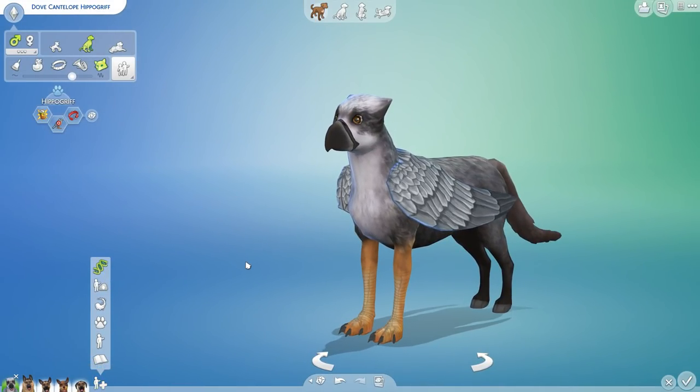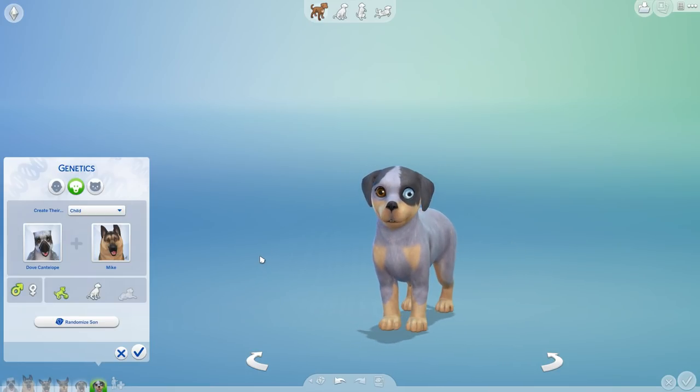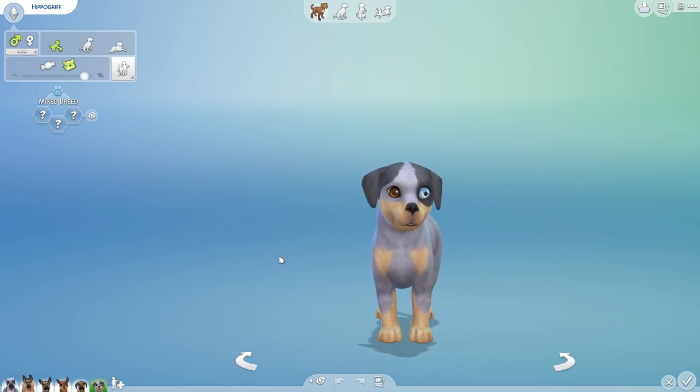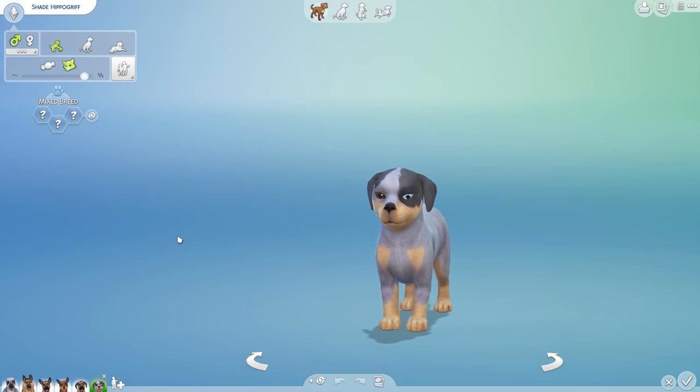Are we going to get any of them that look like Dove? I'm really hoping one will hatch that looks like Dove. We got another one — this looks nothing like either of them, but it actually looks like a beautiful mix between the two. Look at his eyes — he's precious! Meet Shade. No doubt he has a little bit of magic with a name like that. He is going to be an adventurous, friendly, independent little guy who may or may not grow up to have a pair of wings.